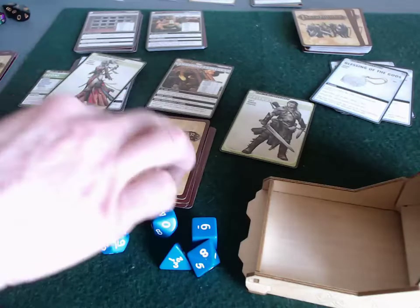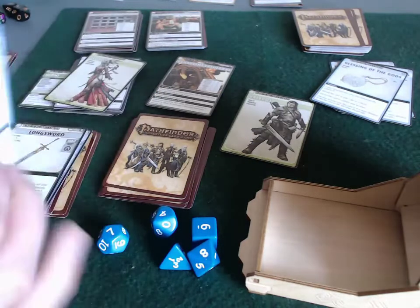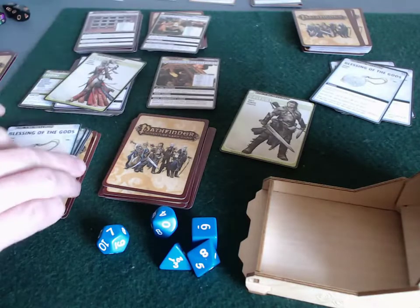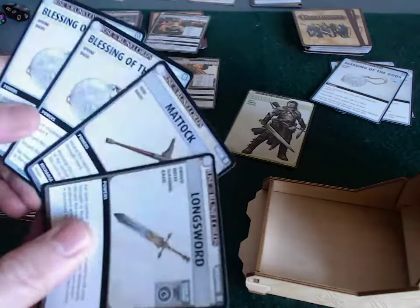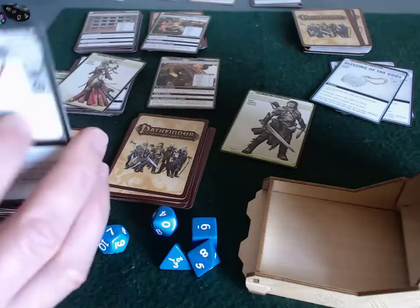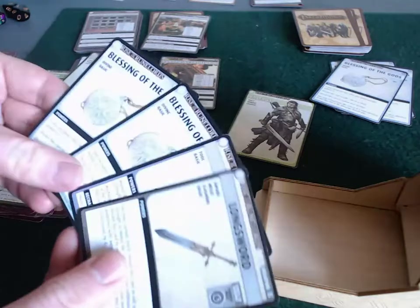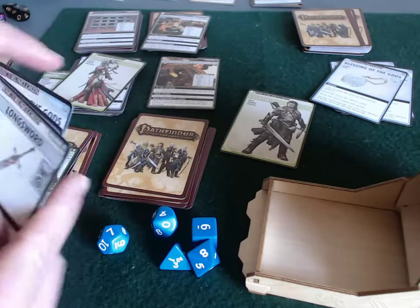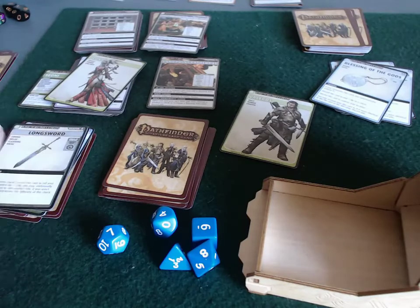Because he defeated a monster in the cathedral, he gets to look through his discard deck and add a blessing back into his hand — straight back into his hand. That gives him two blessings, a tool, an item, and a weapon. I'd still feel a little bit better if he had some armor, but he doesn't. I could keep exploring and discard one of these blessings, but I don't feel that pressured and I want to keep him healthy. So I'm going to switch over to Sione's turn.